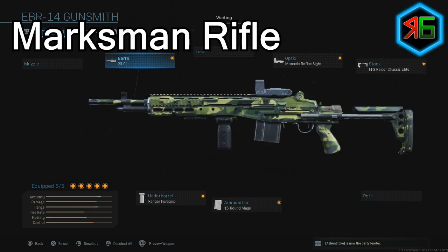For the marksman rifle, I use the Forge Tac Precision 20-inch barrel for increased damage range, bullet velocity, and recoil control. The optic is the monocle reflex sight. For the stock I use the FFS Raider Chassis Elite for increased ADS speed, aim walking movement speed, and sprint-to-fire speed. I use 15-round mags for more ammo, and the Ranger Foregrip for recoil control and aiming stability.